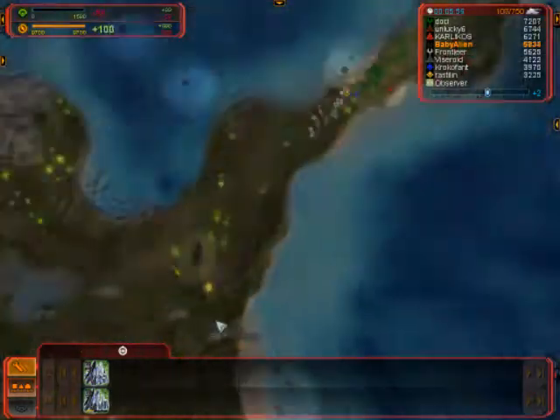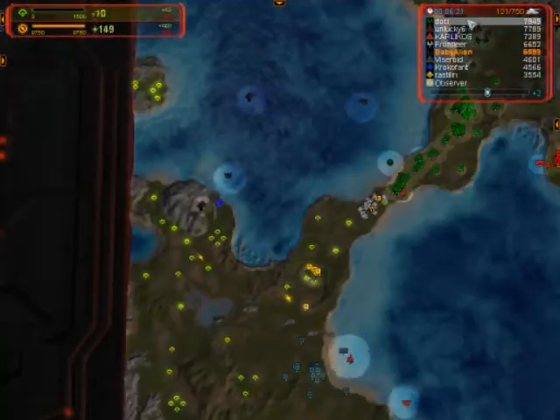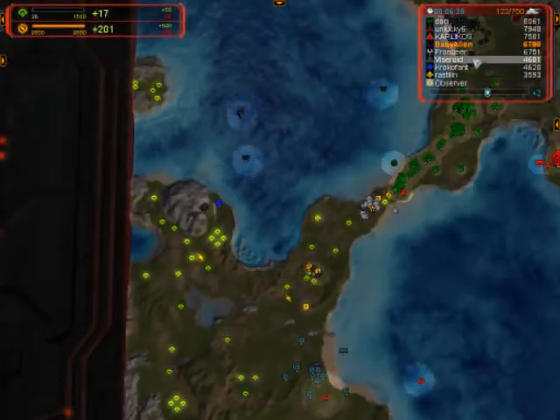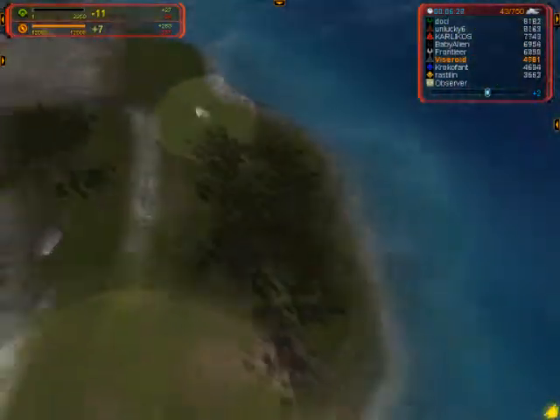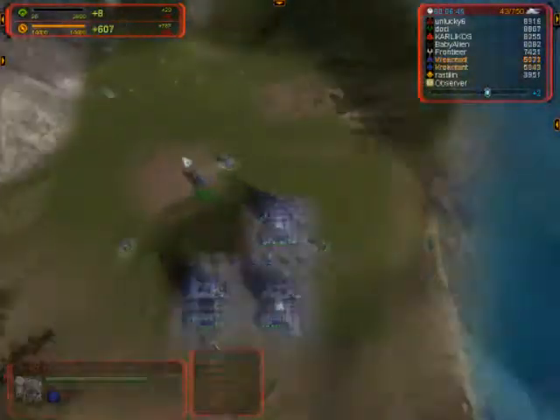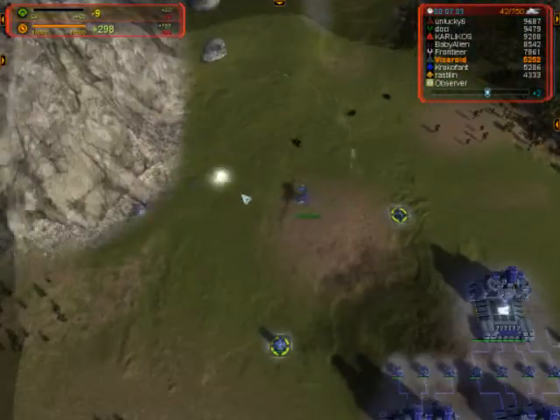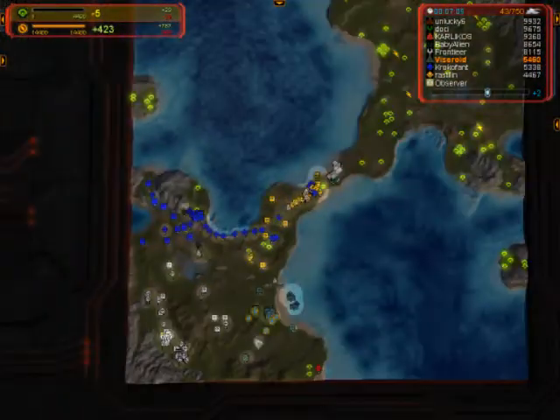This build is pretty risky in the sense that if they scouted you early and find out that you're doing this all-in kind of thing, they could prepare for your drops with interceptor spamming. They will probably dampen the effectiveness of your build, but they won't be able to completely halt your drops unless every one of their side spams tons of interceptors.